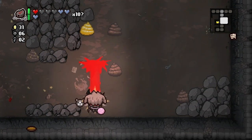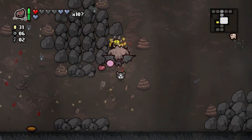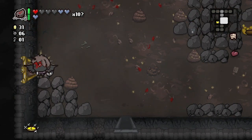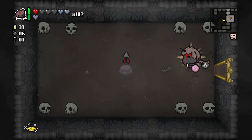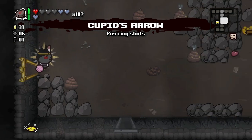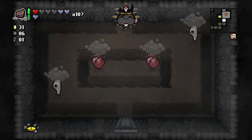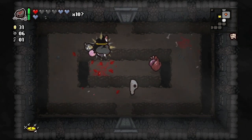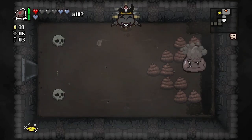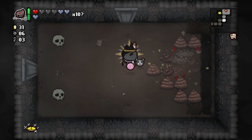There's still this little guy and a poo. We'll take the Counterfeit Penny. Piercing shots — not gonna really help us at all with our setup since Brimstone is already piercing. Actually it's Spectral — it goes over rocks and stuff. Awesome.